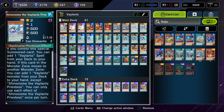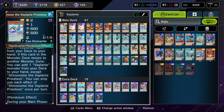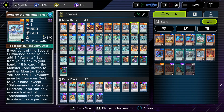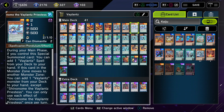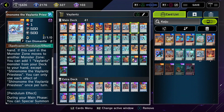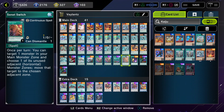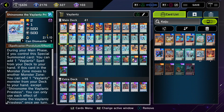All the Veilence monsters have a second effect. They have an effect if you special summon from the pendulum zone, and also an effect if you move them horizontally — because that's the other feature. They move vertically and then horizontally on the field. If you move them horizontally, you can add one Veilence monster from your deck to your hand. These monsters are cool with two effects, but you have to find a way to trigger the second effect.